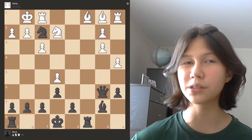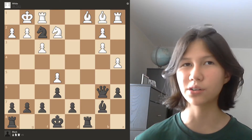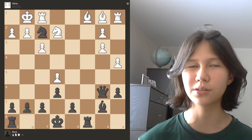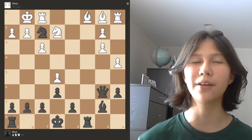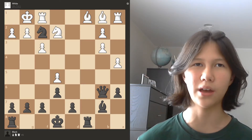For the first one, forcing moves — that's obvious. If there's a forcing move, the line is going to be a lot easier to calculate through, just because you only have to calculate one line. You know exactly what move your opponent is going to play, whereas if your opponent can play a couple different moves, it becomes harder because you have to calculate each and every single line.